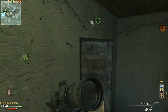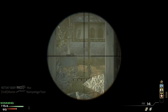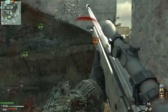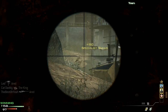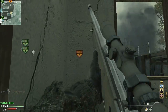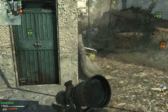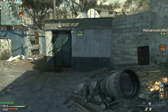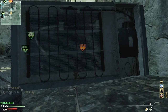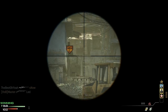Sometimes you have to take a vantage point like I am right here — I'm in this house, my surroundings are covered, we have the A flag and B flag, and there's no way they're going to be spawning on me. I'm using this advantage to scope down the line of sight on the C flag, which is really smart. You don't see me staying in the same spot — I'm constantly moving so enemy players have to guess where I am.